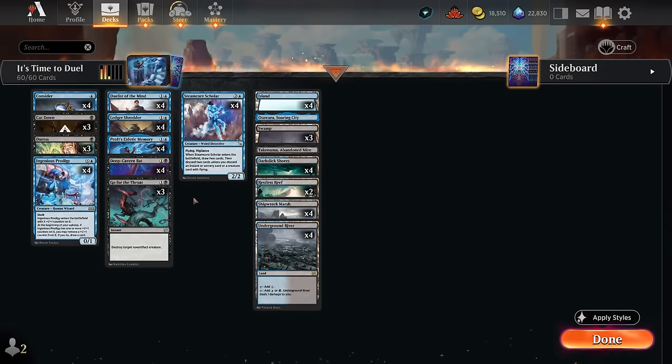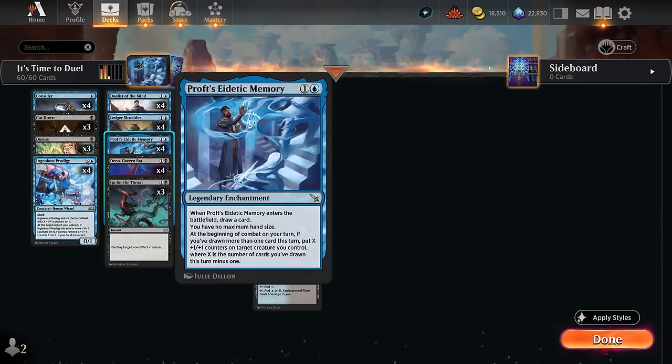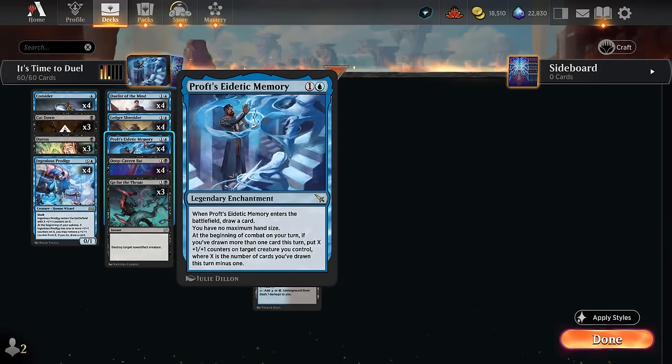Hello and welcome to another Standard Games video. Today we're taking a look at a very interesting build of blue-black midrange that features the Ingenious Prodigy plus Proft's Eidetic Memory combo. Eidetic Memory is a legendary enchantment that draws a card when it enters, says we have no maximum hand size, and at the beginning of combat on our turn, if we've drawn more than one card this turn, we get a number of plus one plus one counters on a creature we control — where X is the number of cards drawn this turn minus one.